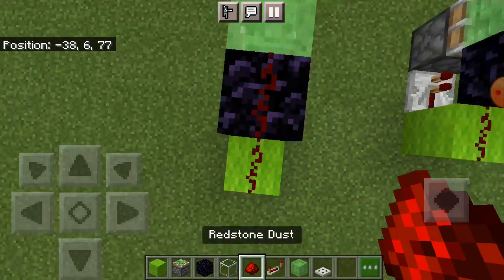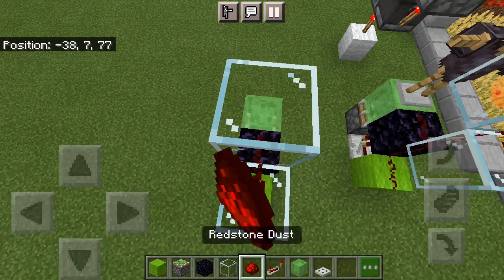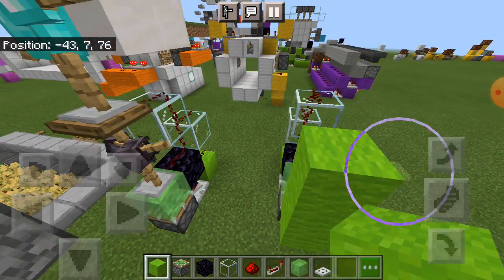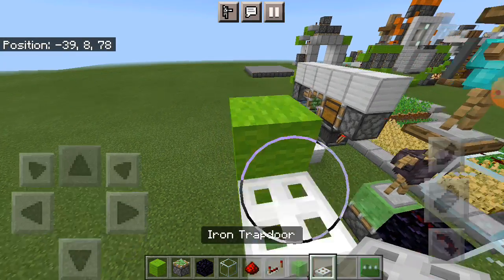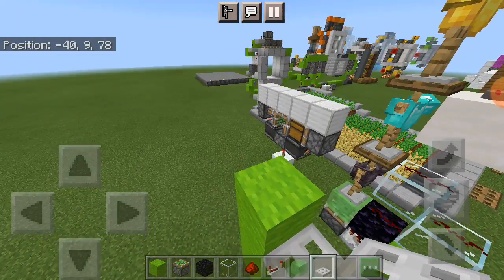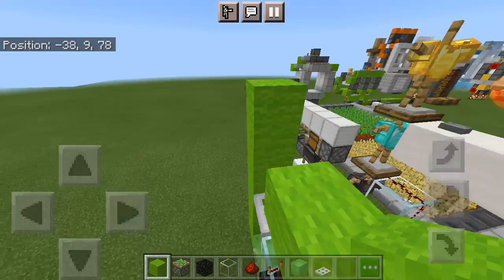Place your two dust, then place the glass right here. Now let's place one, two, three — that's four blocks — and then place your trapdoor like this. Make sure the trapdoor is connected like this. Next, add another one, two, and then place some blocks here.